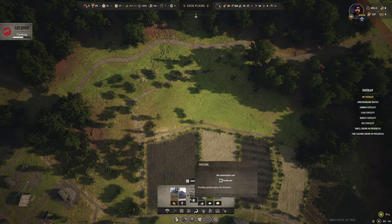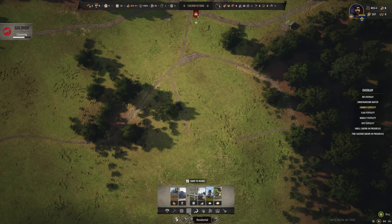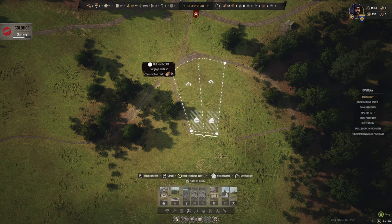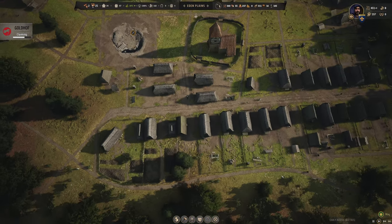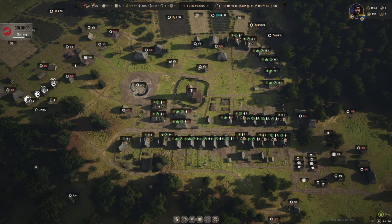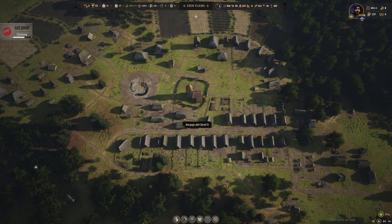If I frame that in, it's 0.8 Morgan — I'm good with that. Then we can start building out burgage plots here. I'll come out here, spin it back around, rotate — that's going to house four families, let's construct that. Our spear militia is heading home — let's disband them. Let's do a quick review of burgages in town: we've got zero vacancy across several plots, so we've got space for four more families.